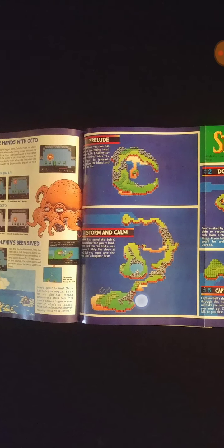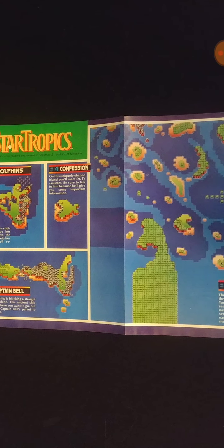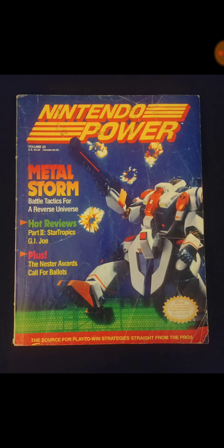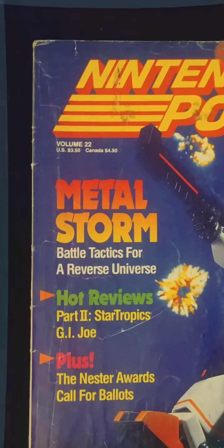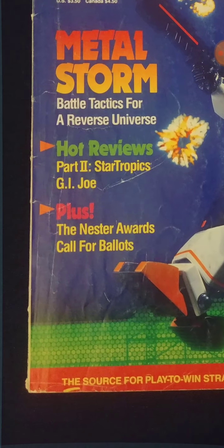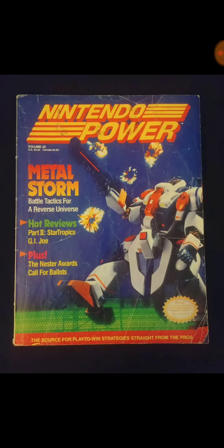Here's Star Tropics — some maps on the back of the centerfold. And like I said, Metal Storm is on the cover of this one. Now this one's pretty beat up; this was one that I collected later on. I may replace it in the future, but this is my Volume 22, which is March 1991.